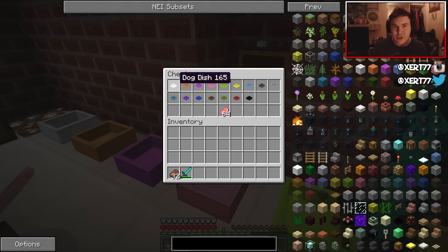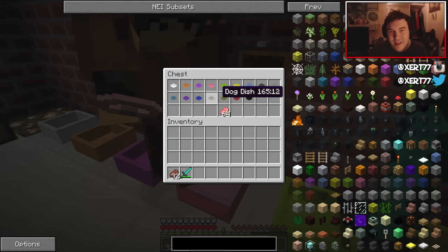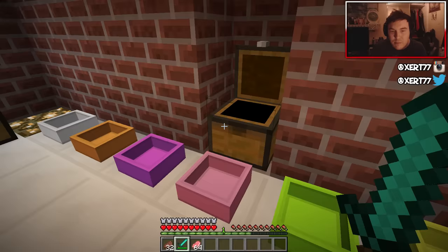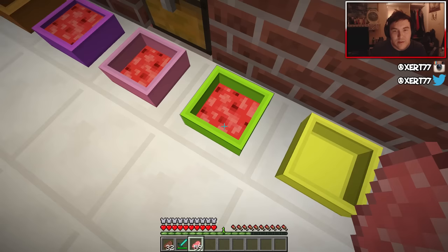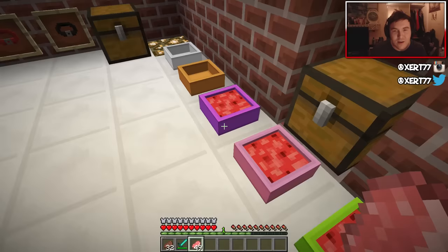There are loads of different colors for dog bowls, which is lovely — you can have a different color for each dog. To make the dog bowl you actually have to use a bucket. Then you just color them once you've made the original dog dish. You can put raw pork chop in — look at it filling up! It's like blood. They're dogs, we don't waste time cooking it for them.